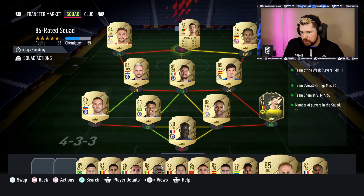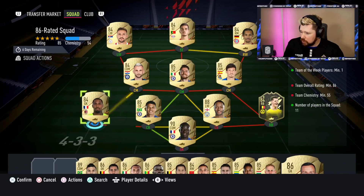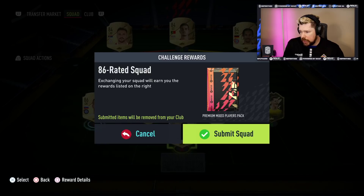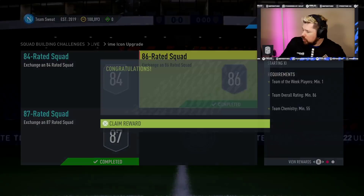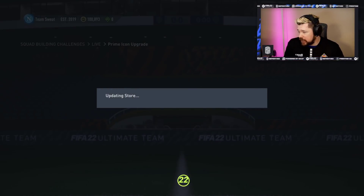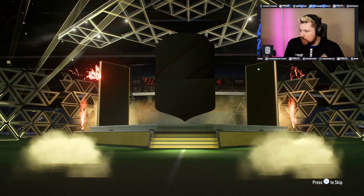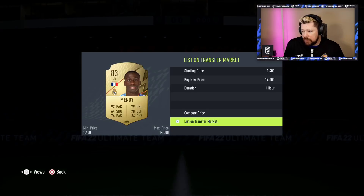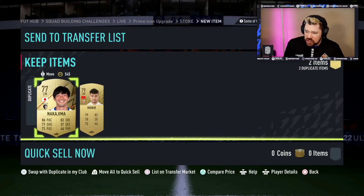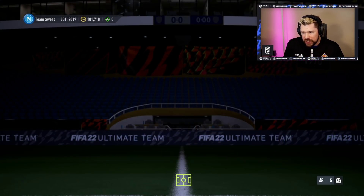This is going swimmingly here - holy smokes. All right, that's a chemistry. Yeah, basically that Marcel Desai - he's nice, but there are so many centre-backs out there that are better than him, especially given the fact his dribbling and passing is quite poor, but his pace, defending, and physical is real nice. Then we look at Lothar Mateus - the three-star, four-star, that really heavy dribbling - that's kind of where you look at it and think they're not really it.